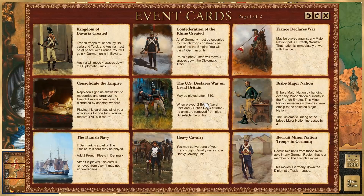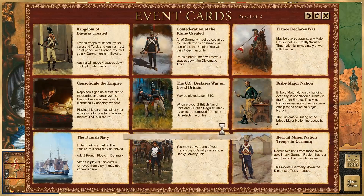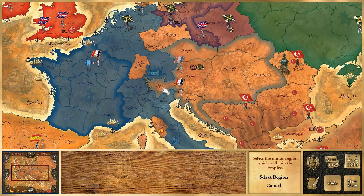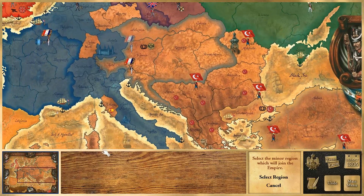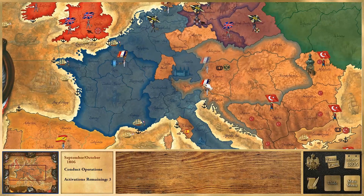We have some other things we can do — for example, recruit minor troops in Germany: recruit two units from those available in any German region that is a member of the French Empire. But that requires sufficient political support, which I don't have right now, so we're not going to do that. We're also trying to get a minor region to join us, but I don't think we have anybody occupied that we can use that on right now. No big deal — we're not going to use any events, we're just going to move on.